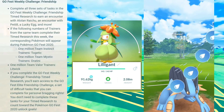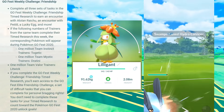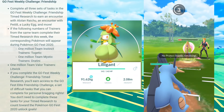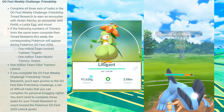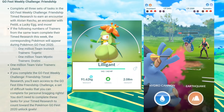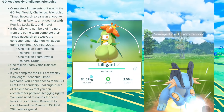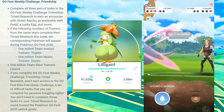For the Friendship Challenge, when you complete it you will have an encounter with Alolan Raichu, Petalee — which is a new Pokemon — along with its evolution Lilligant, a pure grass type, a lucky egg, and more. If the following number of trainers from the same team complete the timed research: 1 million for Instinct gets Togetic, 1 million for Mystic gets Dratini, and 1 million for Team Valor gets Litwick. Complete this to move on to the more difficult elite challenge.